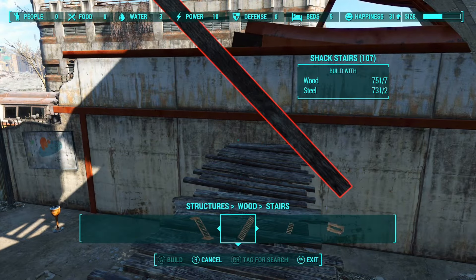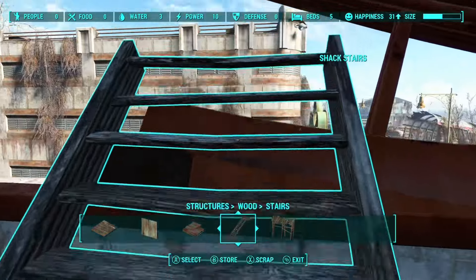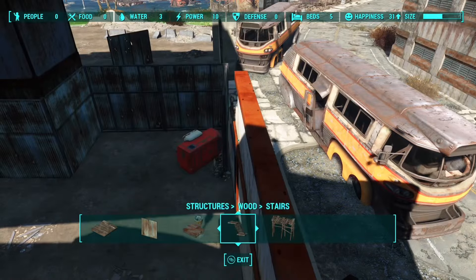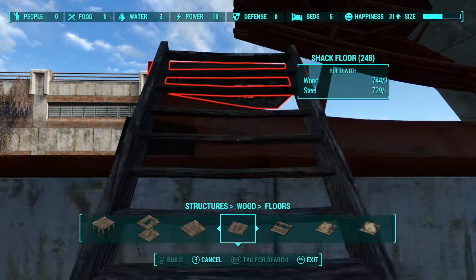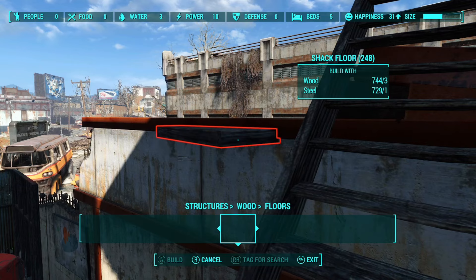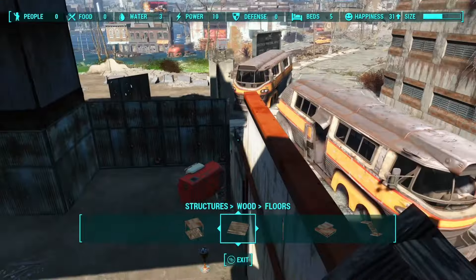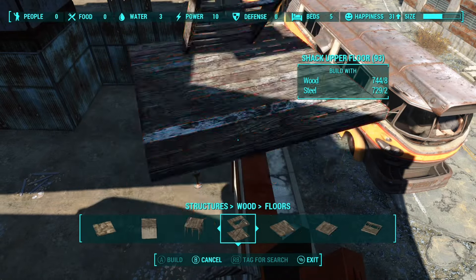I want to get at least two of the three levels situated, just eyeballing where exactly they are and how much room I have with the different types of things I could use. I really want to make level two a raider style setup — sloppy and junky. For level three, I want to make it all vault stuff, using materials from Vault 88 — the rooms, flooring, walls, lighting. I'm probably going to do something like the little rooms in Vault 81, with sliding doors and yellow wallpaper.